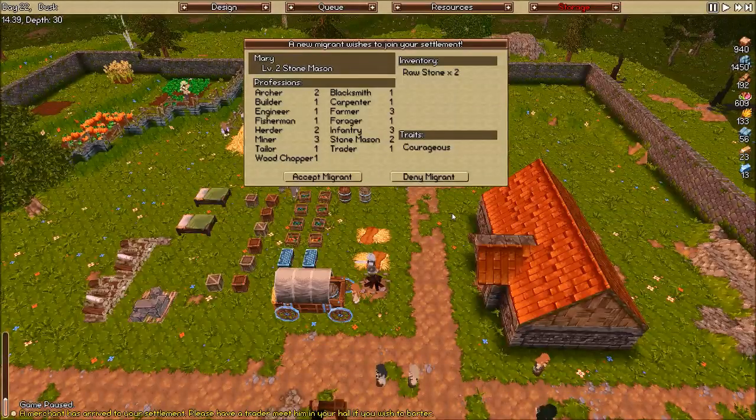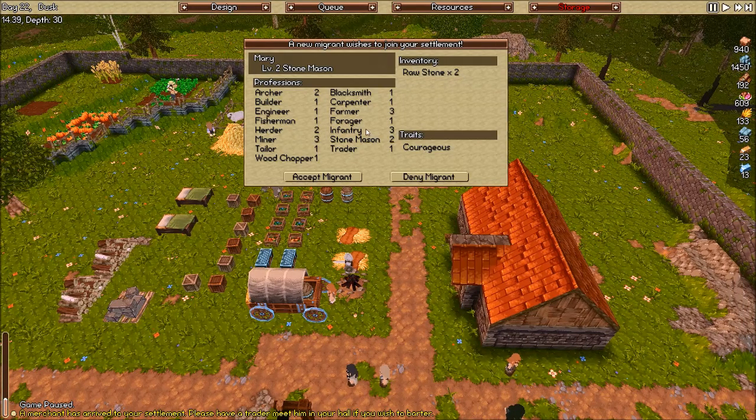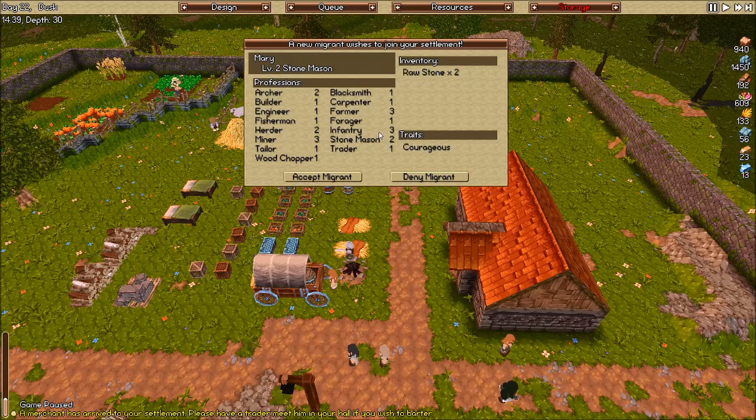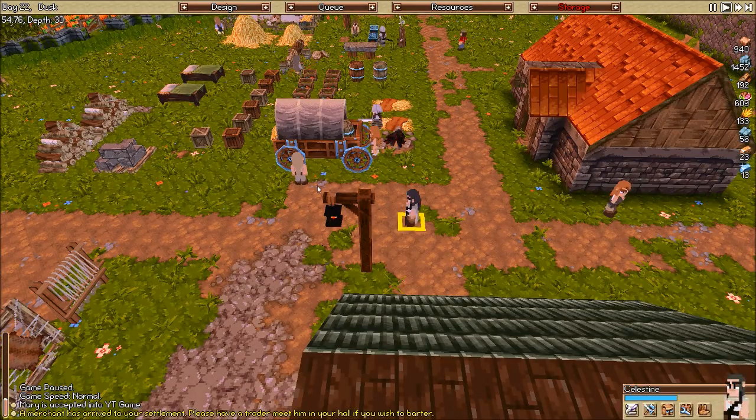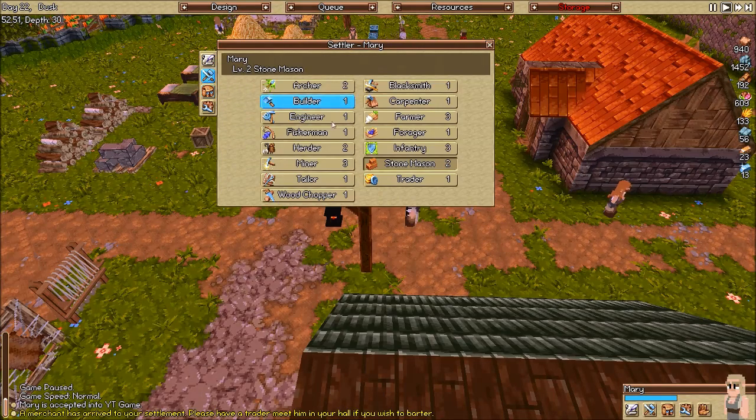We should be about twenty minutes — perfect ending. We get a settler! So we just had enough food now to have a new settler, and they're coming in as a stonemason. They're courageous. They are already a level three infantry — I might make them an infantry. But so far we're actually not doing bad in terms of defending ourselves. They're also a level three farmer, which I think I might do, because food is still going to be our limiting factor. We have two builders and two miners, which is enough. Mary is accepted and we're going to make you a farmer.